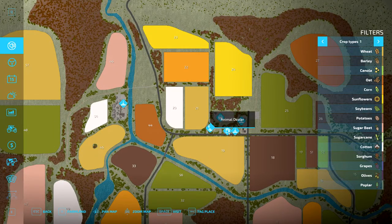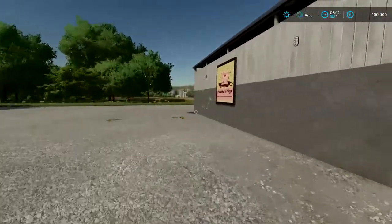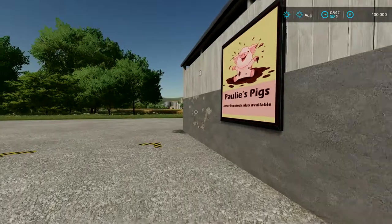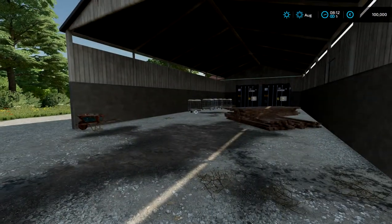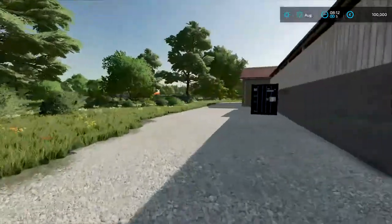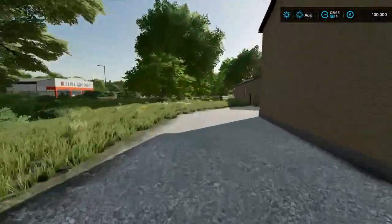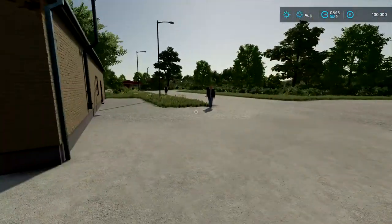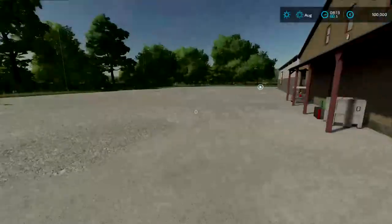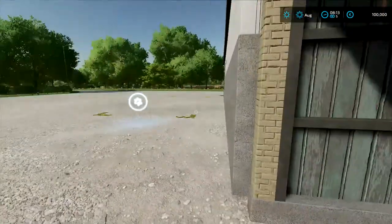Here we have highway producers and an animal dealer. Let's see what that one looks like. It's called Polly's Pigs — I love the name. But those other animals are also available, so that's great. You can buy all your animals here, not just pigs. There in the back is the vehicle shop. And there's even people walking around here, which is also not the case in the base game. That's great.